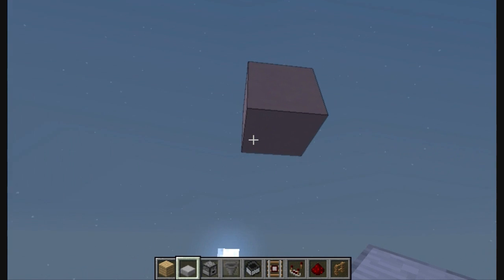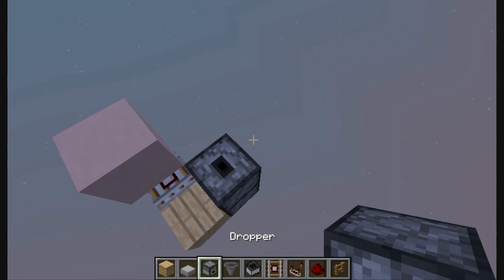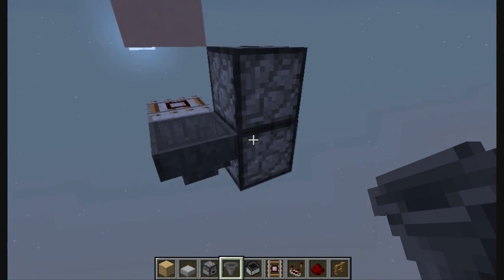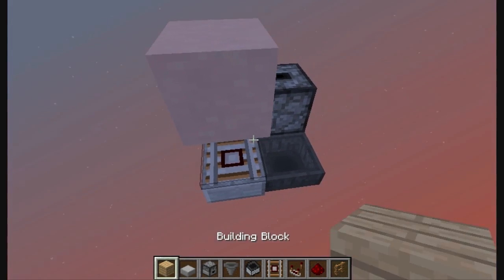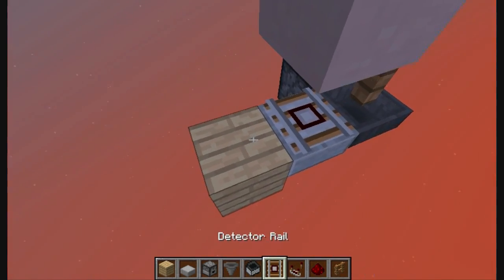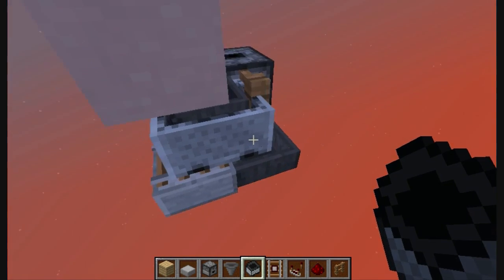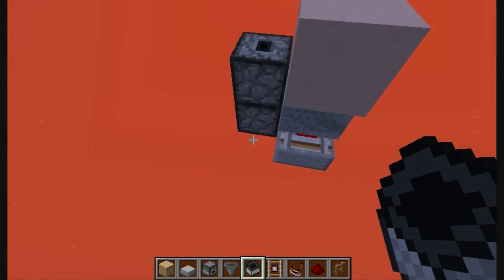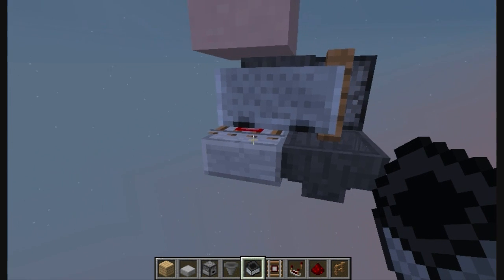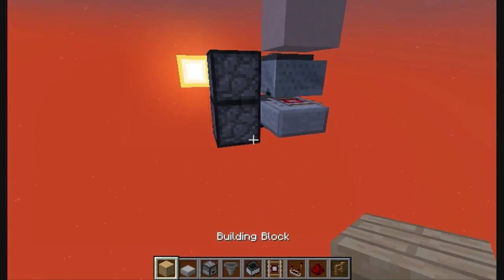First of all, you're gonna start where you want it to be — put a detector rail, one block here, and two droppers facing up. Now put a hopper here facing towards the bottom dropper, then right here you can put any type of fence. If the rail is like that, you can put another one just to make it face the right direction. Now right here, put a minecart hopper and push it towards the fence so it will be like that, and it can pick up items from here — it will still be on top of this detector rail and able to put the items into this hopper zone.